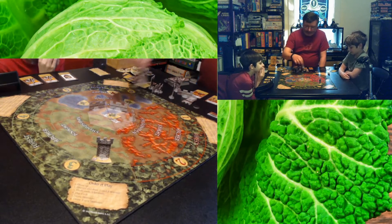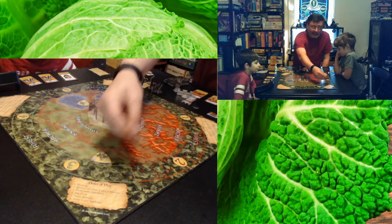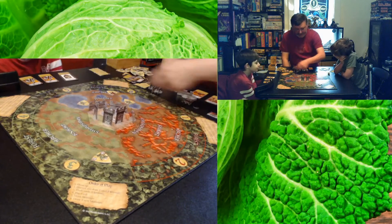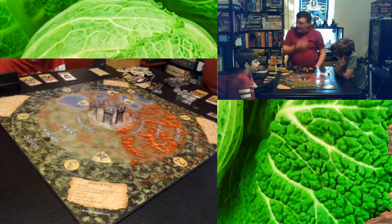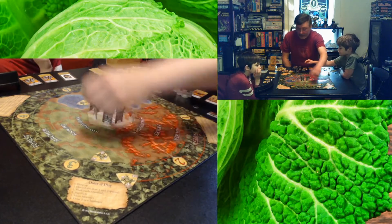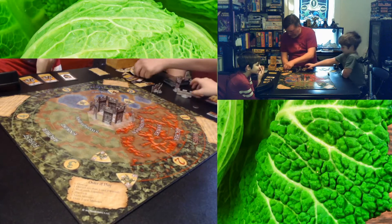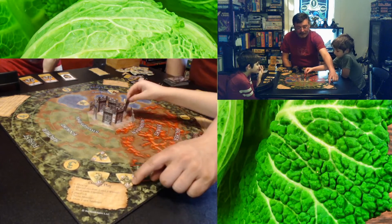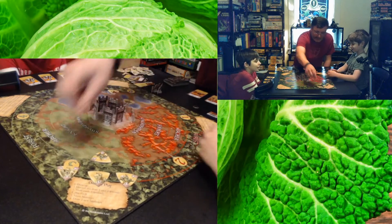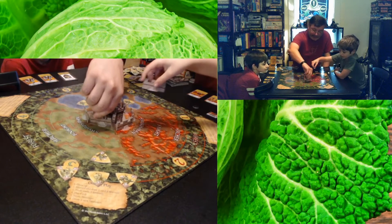The game is pretty simple. At the beginning, there's a monster on each numbered forest section. The monsters can be goblins, which have one hit point; orcs, which have two hit points; or trolls, which have three hit points. Trolls are really mean. The game starts with the castle here in the middle, and you're trying to protect it.